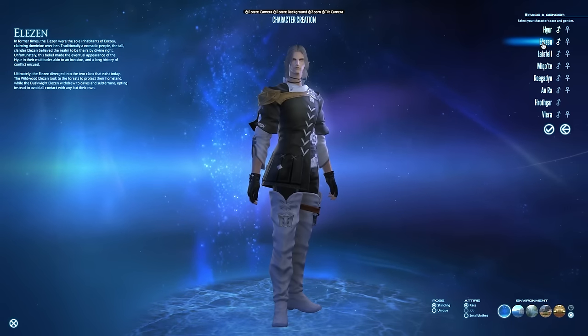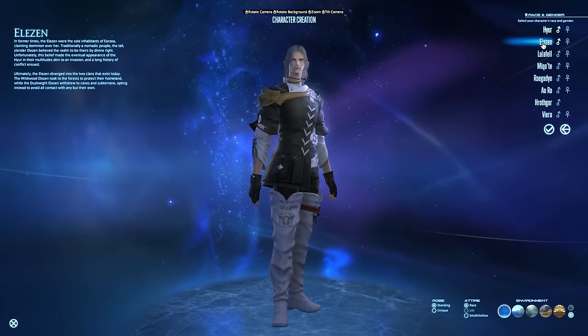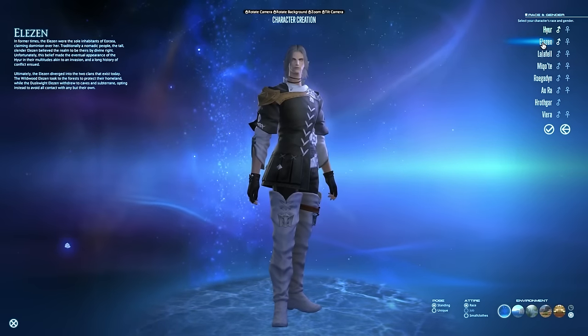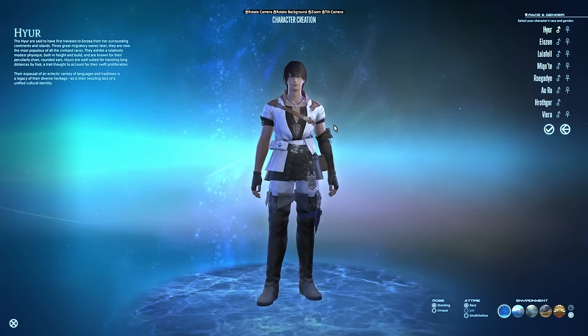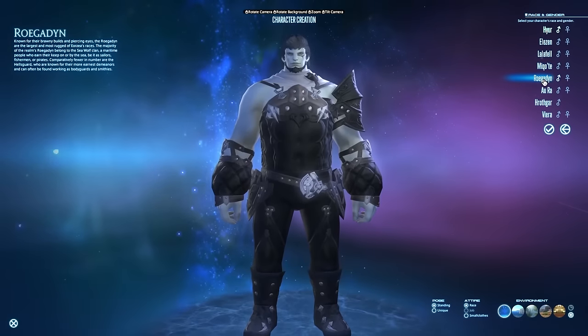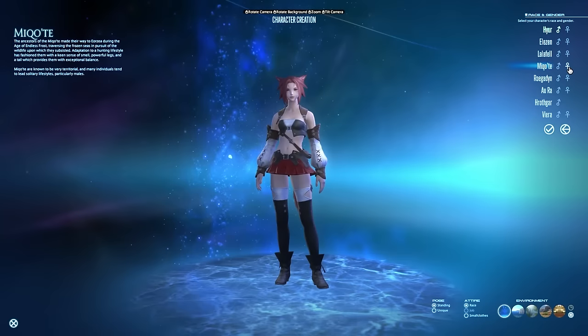It's the difference of maybe one or two intelligence or one or two strength — literally nothing in the grand scheme of things. When you're at endgame with gear giving you much, much more stats than that, you won't care even in the slightest about the margin of one or two intelligence. So when it comes to choosing your race, pick the one that looks cool to you. If you want to be a massive Roegadyn, go for it. If you want to be a cute cat girl, live your best life.